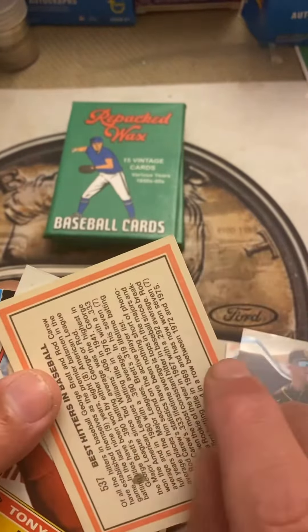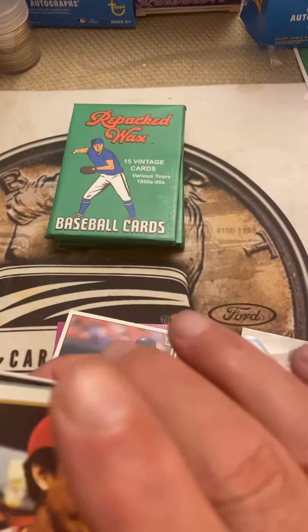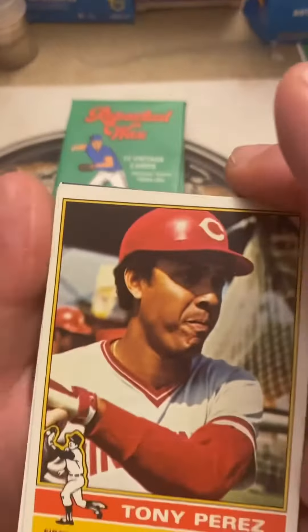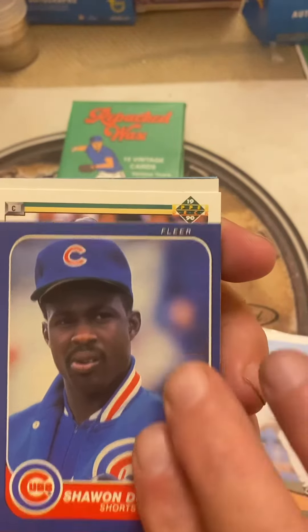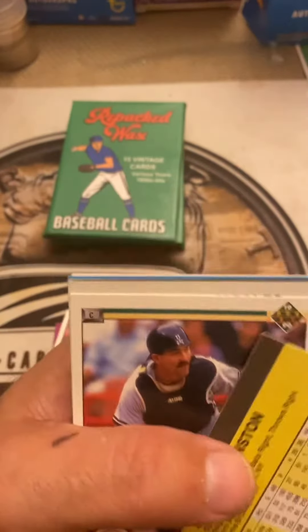Unfortunately got a little mark on the back on that one, so we'll set that aside. Over here we got Tony Perez of the Reds — older card, this is a Topps card out of '76. Then we got Roger McDowell for the Dodgers, that's a Topps card out of '93. And Shawon Dunston, shortstop for the Cubs.